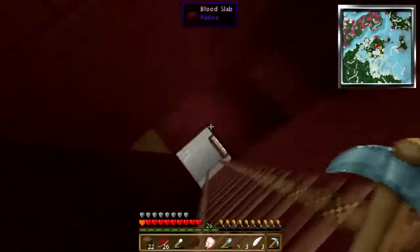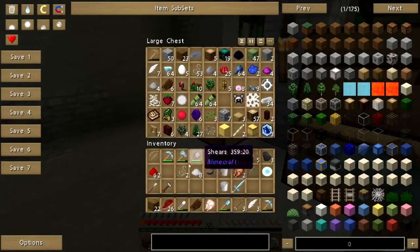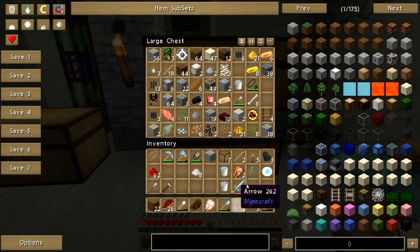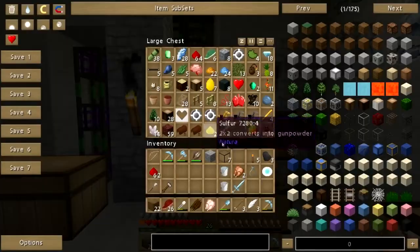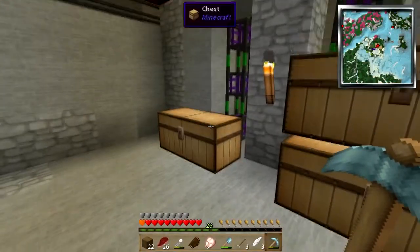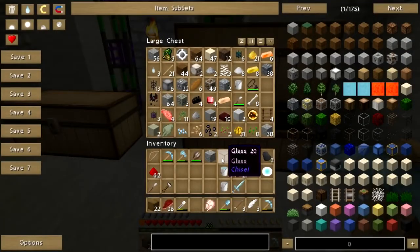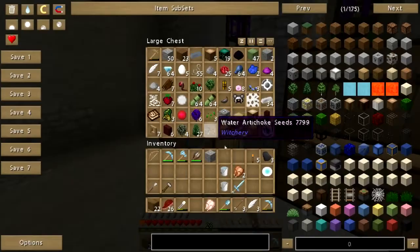I've got some extraneous stuff that I need to put away. Leather goes here, string goes there. Put the ink there. Dum dum da dum - put the bone meal up, put the sticks up. Glass bottles - I've got those somewhere. And zombie meat - do I have that anywhere? There we go. Alright, and put this glass away, and this redstone. Alright, I'm about due for another chest it looks like.